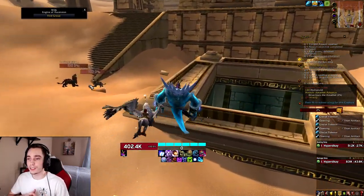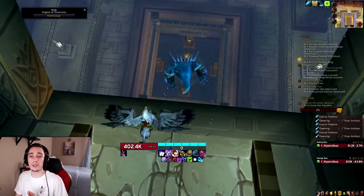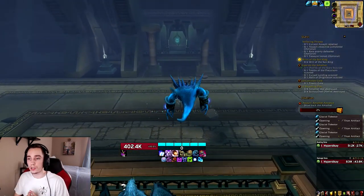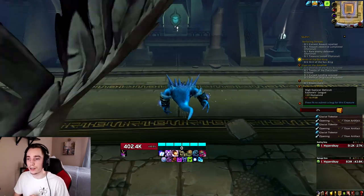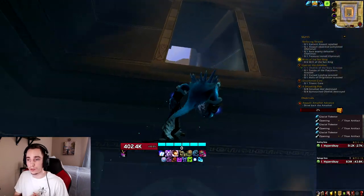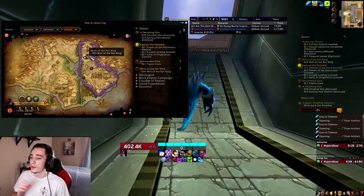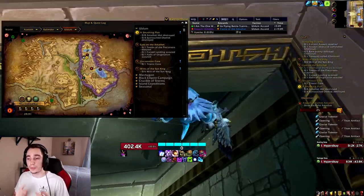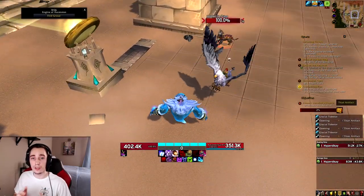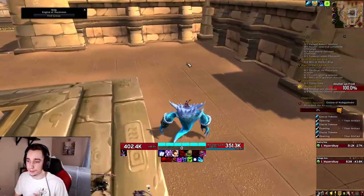With this new system, the warforge and titanforge system will be completely removed, which means that if you open the dungeon journal and check the item level of an item, then go to the boss, kill it, and the item drops, it's guaranteed to be the same item level. There's not going to be any more random plus fives, plus tens, or plus fifteens. The only remnant of the old system will be sockets and tertiary stats, so items can still randomly roll sockets and you can still randomly get leech, avoidance, or things like that.